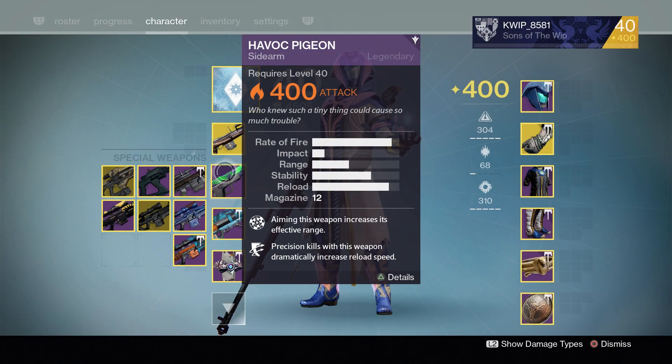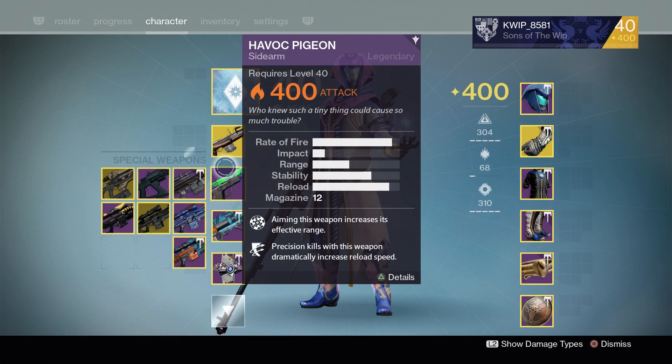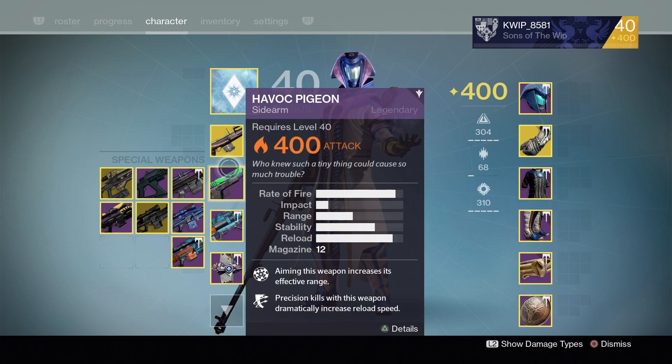With this combo of Reinforced Barrel and Rangefinder, and also the archetype that this gun is in, it has the most range that a sidearm can possibly get, which is absolutely amazing. It makes sidearms the most versatile they can be and basically turns the thing into a hand cannon. So with the roll this gun has, it's going to be an absolute monster. I'll be able to challenge from a lot farther than you will with most sidearms. That's just about everything I have to say about the Havoc Pigeon.